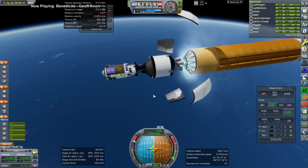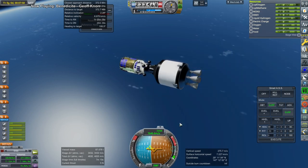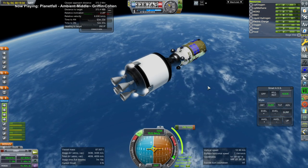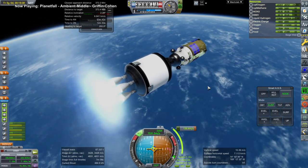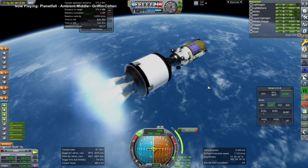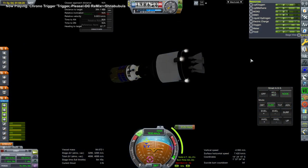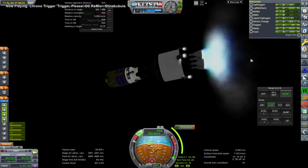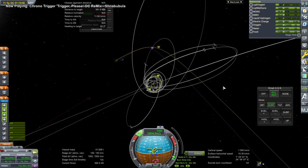We have four LE-5 engines as the upper stage — the equivalent of four RL-10s, same sort of idea. Our trajectory ended up a little bit weird, so I coasted to apoapsis and then relit the engines. This particular model of the LE-5 engine had multiple ignitions — I'm not sure the real one does, but this model did, so I used it. And here we are transferring over to the Moon. It has enough delta-V, and there is the end of our burn. Supplies are on their way.